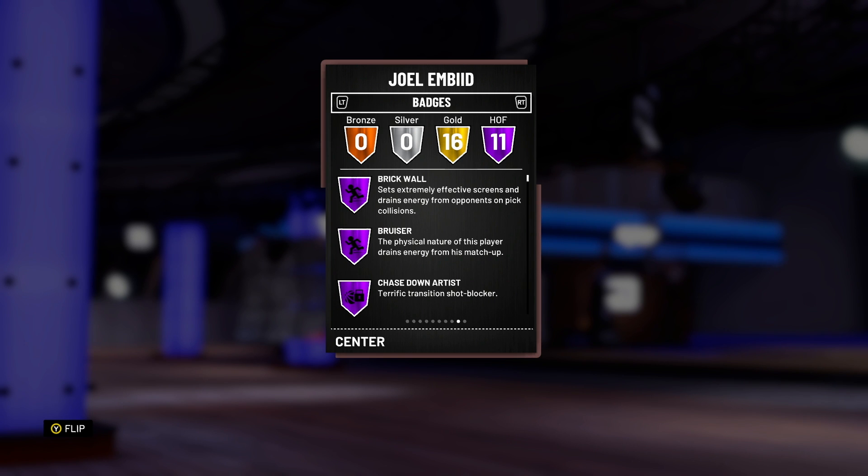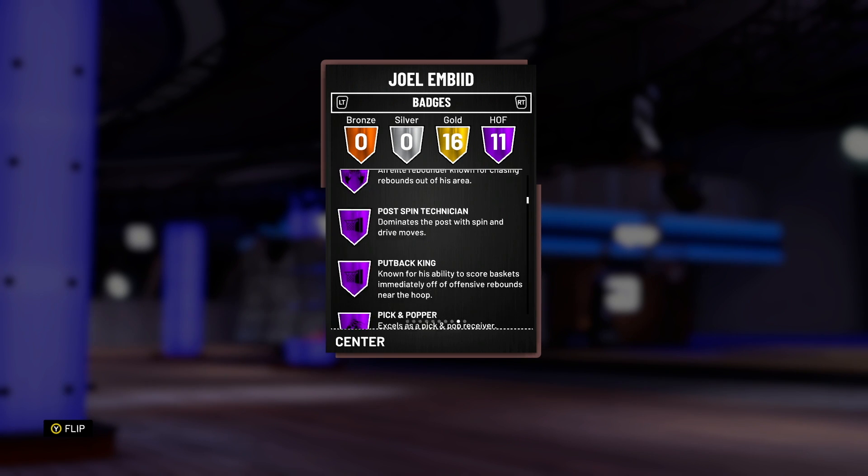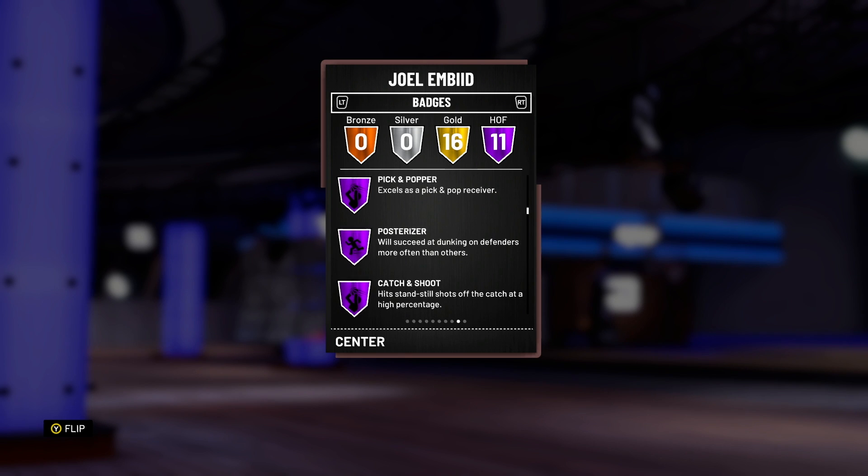He comes with 11 Hall of Fame badges: brick wall, bruiser, chase down spring protector, defense stopper, hustle rebounder, post-spin ignition, put-back king, pick-and-popper, posterizer, catch-and-shoot, as well as 16 gold badges.